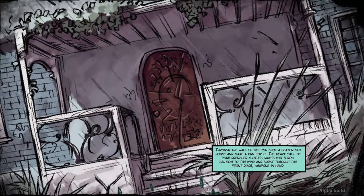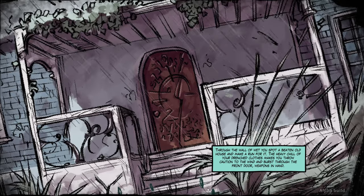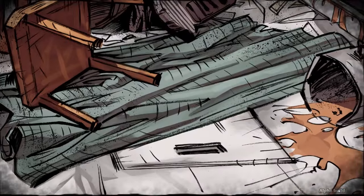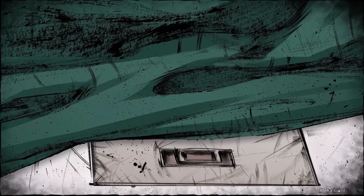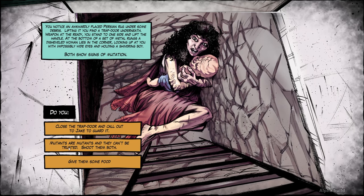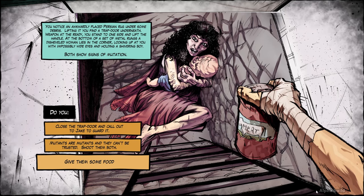In the story segment, you are travelling through a patch of forest on a rainy day. You spot a house through the foliage and decide to take shelter in it. Upon entering, you find the place in shambles. As you're in the kitchen rummaging through cupboards for food, you hear a whimpering noise coming from close by, and upon searching the kitchen floor, you find a trapdoor. You lift it and discover a woman holding a baby at the bottom of a cellar, both showing signs of mutation. You are given a choice to close the trapdoor and have one of your followers guard it, open fire on them, or give them some food. Let's say you decide to take pity on them and give them some food — you lose one point of food. That choice might also have an effect on events later on in the game, but I'll let you discover those for yourself.